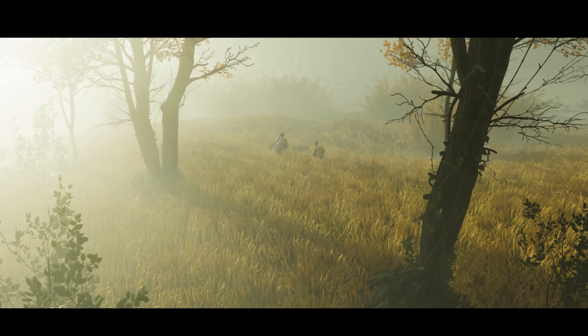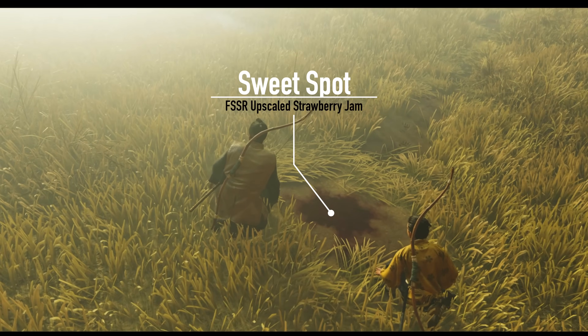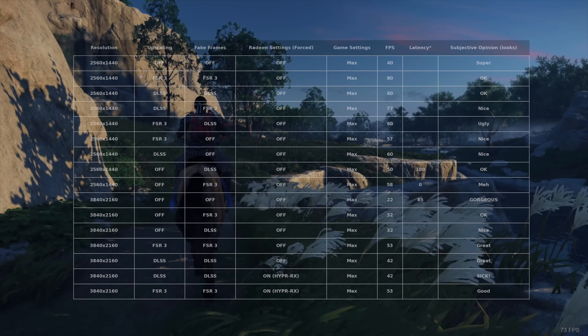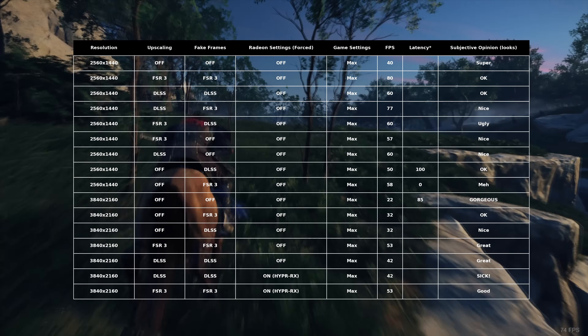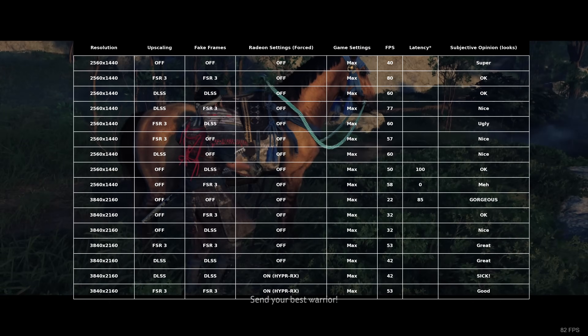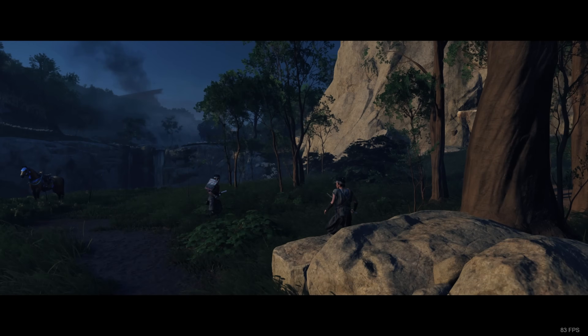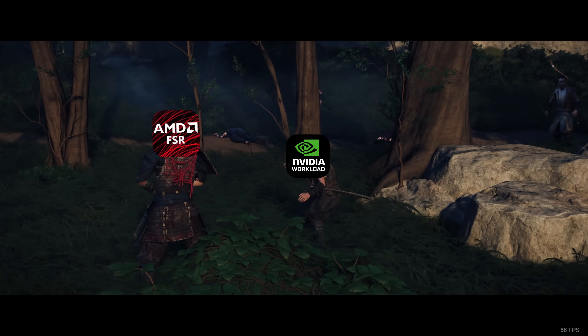It seems to confirm that when you add FSR into the mix with an AMD GPU as a co-processor, performance increases. Both technologies' performance and quality change as you increase resolution, so this really is a matter of testing to find the sweet spot — and it will be very subjective. For Ghost of Tsushima and my system, double FSR 3 outperformed any combination of DLSS with measurable data, sometimes significantly. Subjectively, adding DLSS in some form increased visual quality. The key takeaway is yes — if all the stars aligned, you can use an AMD GPU to offload work from your NVIDIA GPU. Co-processing isn't a myth. But honestly, the reason I started this entire journey had nothing to do with DLSS or FSR.